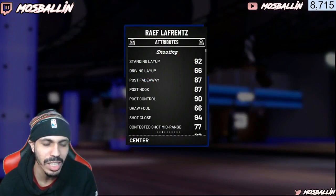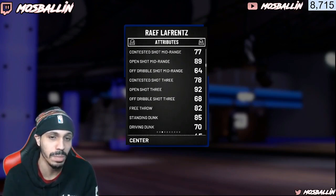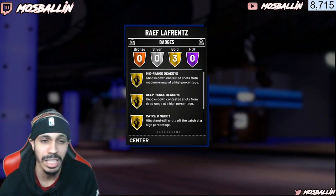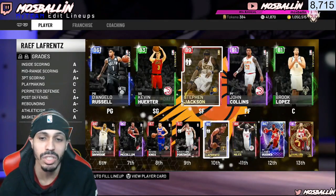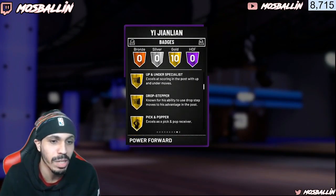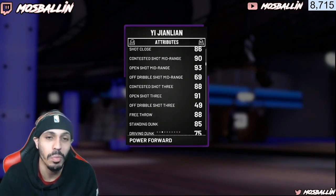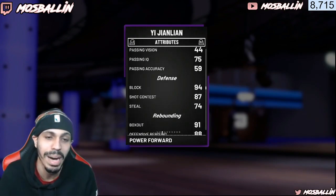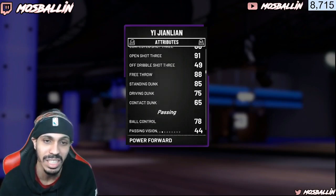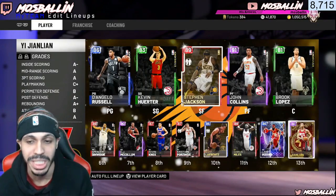This next card is a little more expensive — he's 6'11" with a 92 open shot 3. The rest of his shooting stats aren't the best, but his midrange is good and he's a really good all-around guy. He has really good badges: deadeye, midrange, deep range, and catch and shoot. Then Yi Jianlian was just released with the Chinese New Year and comes with 10 gold badges. His shooting stats are great — he has a 91 open shot 3 and really good midrange. His defense and rebounding are great. This card is so cheap right now, but when he's out of packs it's going to go up in price, so make sure you get yours now.